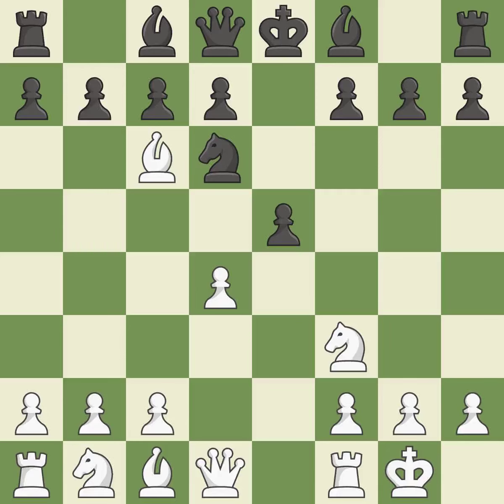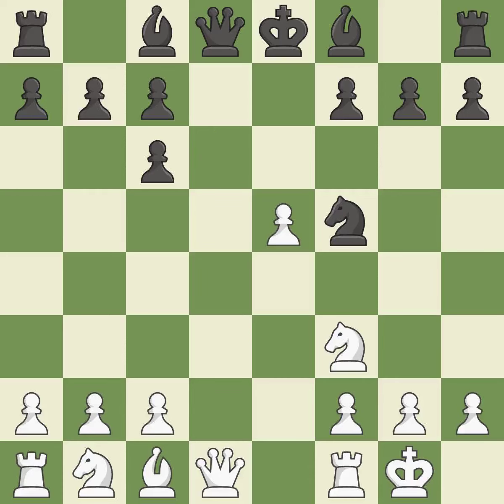Bxc6 captures the knight and forces Black to double the c-pawns. Dxc6 captures the bishop, opens up the d-file, and allows the light-squared bishop to develop. Dxe5 captures the e5 pawn, attacks the knight on d6, and controls the f6 square. Nf5 moves the knight to an active square where it controls d4. Qxd8+ trades queens and stops Black from castling. Kxd8 recaptures the queen.